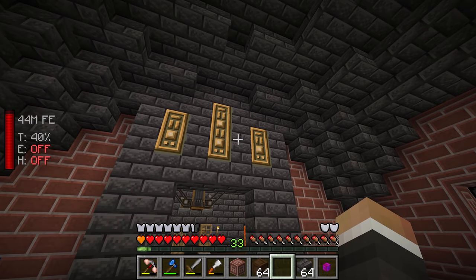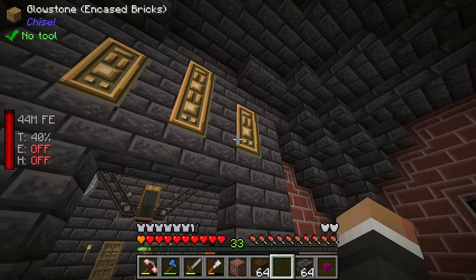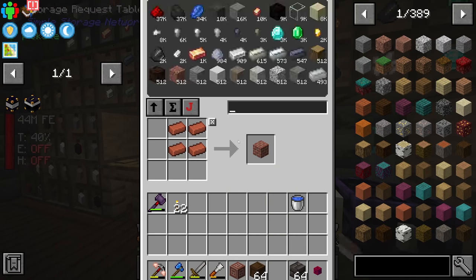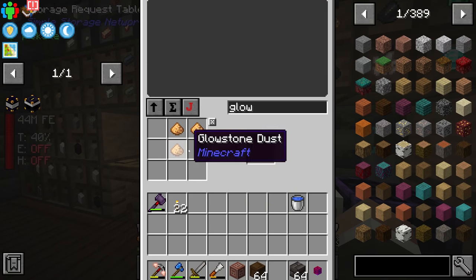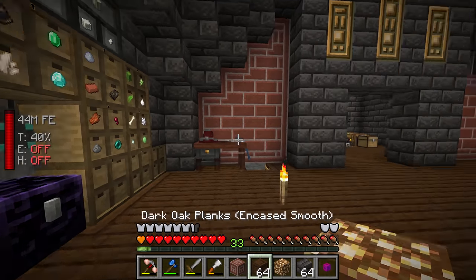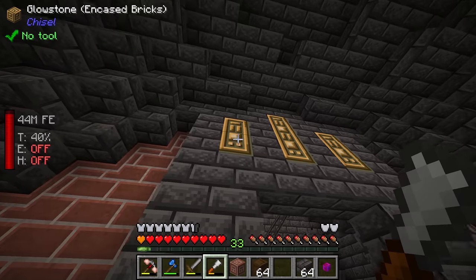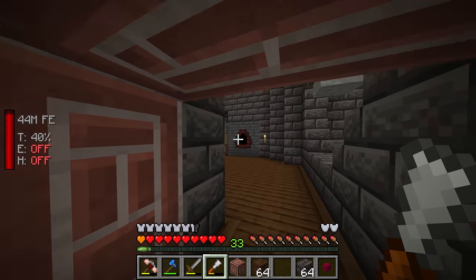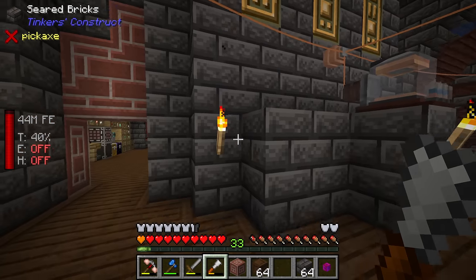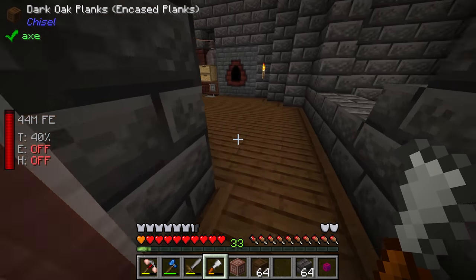Up at the top, between streams I headed to the Nether, found some glowstone, and brought it back. If you craft glowstone into a block and drop it into the chisel, you get a ton of design options. I went with the encased brick version of glowstone, which looks quite nice and lights up the base a little bit.